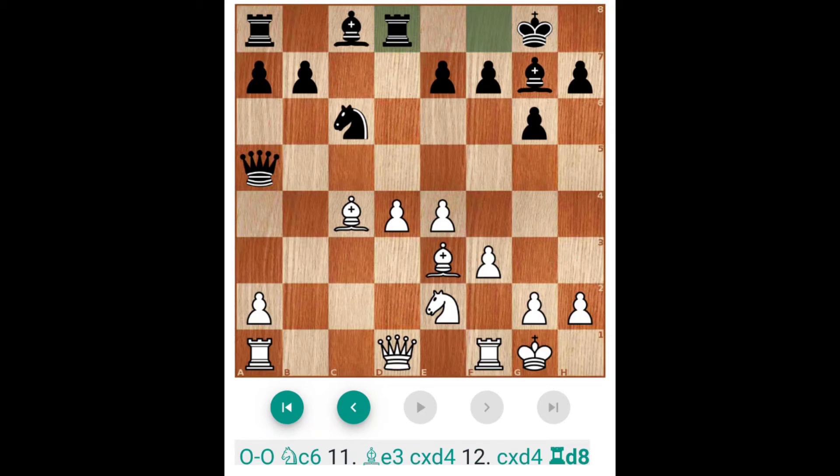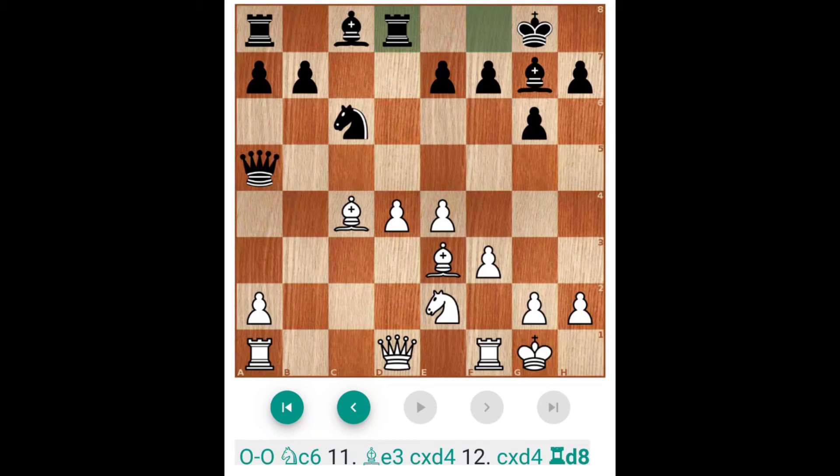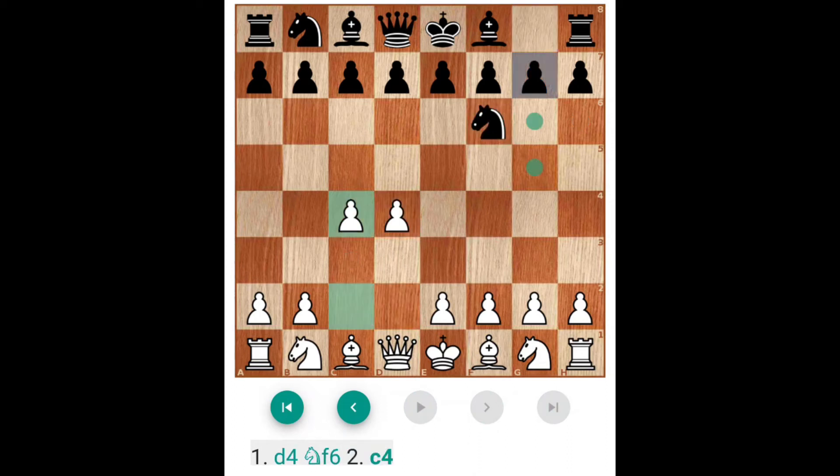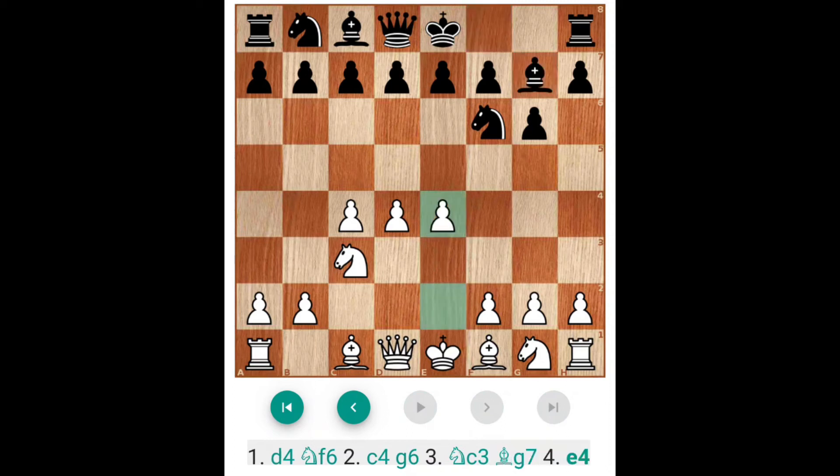You can prefer this line. Now we will discuss another line: D4, Nf6, C4, G6, Knight C3, D5. Here D5 is necessary — otherwise, consider Bishop G7 then E4, you will give the chance and you cannot play the Grünfeld opening here. So D5 is a must.